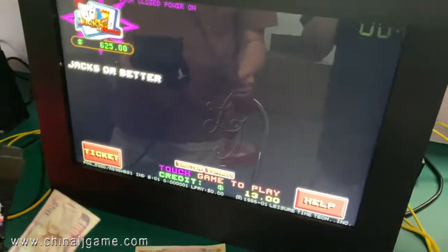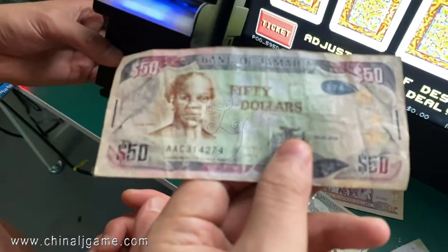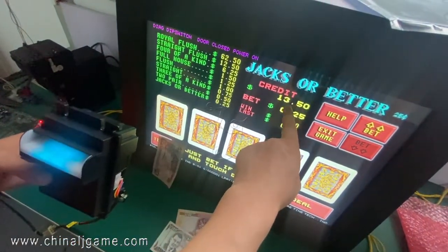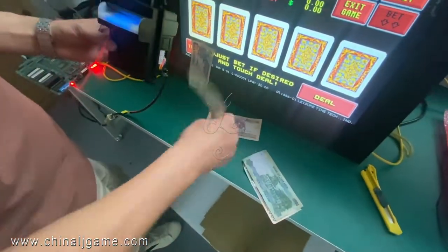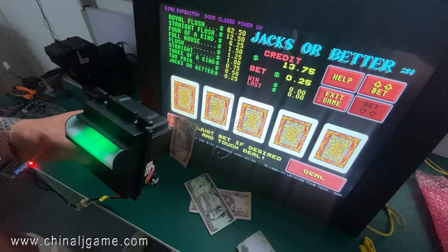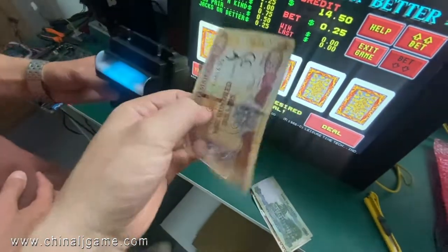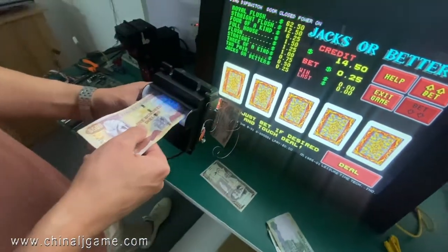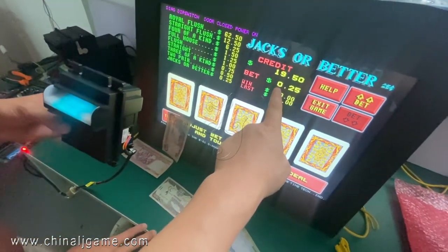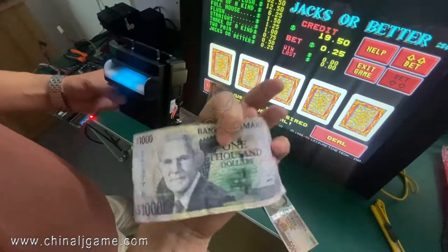Wait a second — this is the game and here is 13 dollars already. This is the Jamaican 50 dollar bill — you see 50 dollars shows 0.5 credits. And 100 shows 1 dollar credit here. Now it's 1,000.